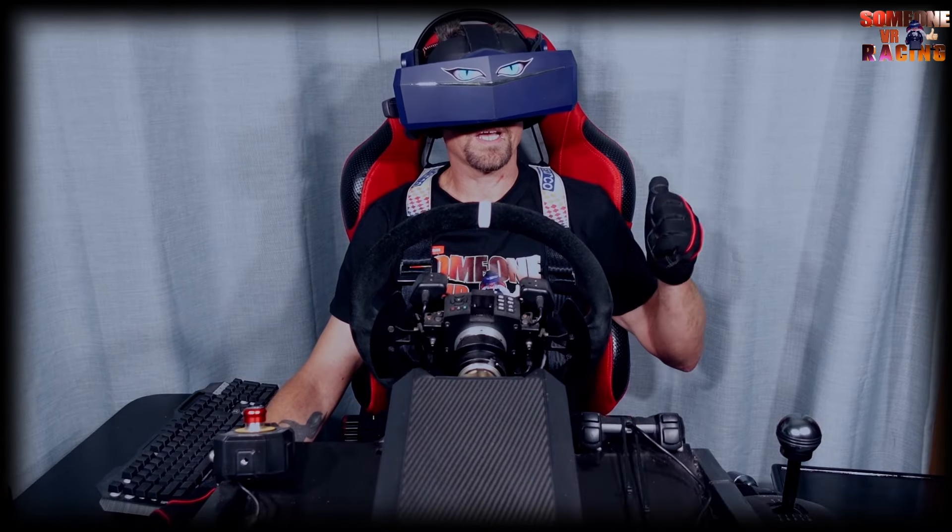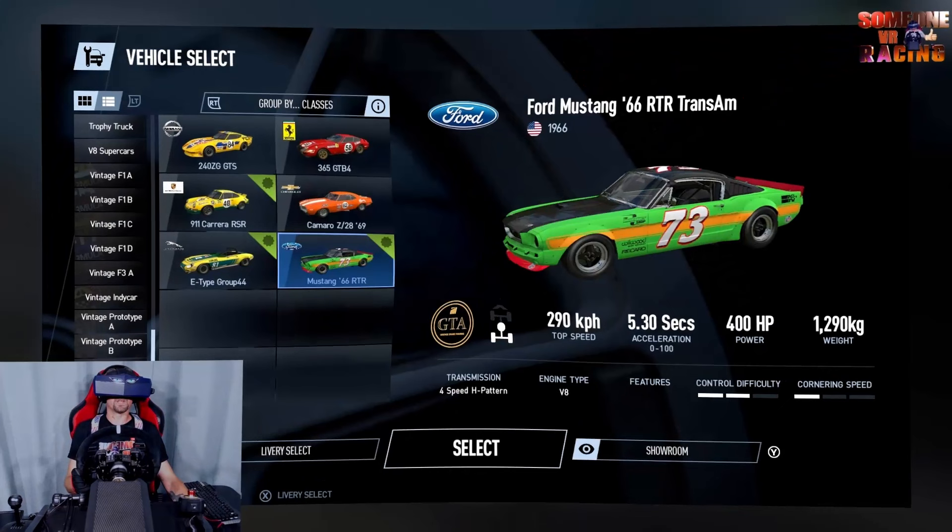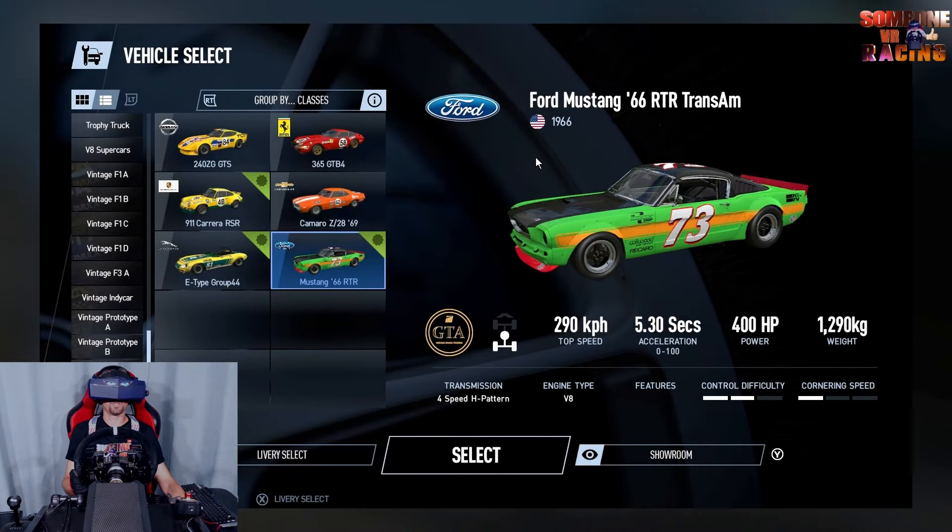Welcome to the channel, Someone VR Racing. Today we're going to jump in the Ford Mustang, the 1966 RTR Trans Am. It's got a 4-speed H-pattern with a V8 engine and 400 horsepower.